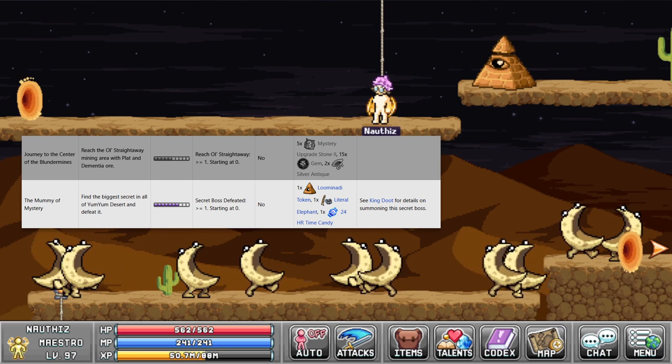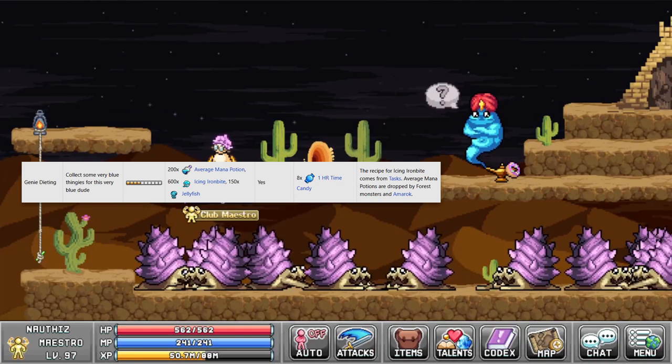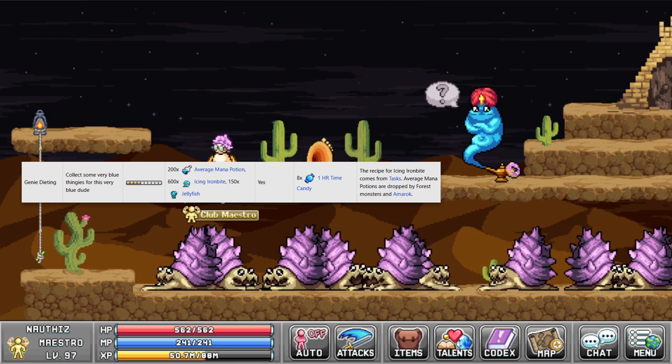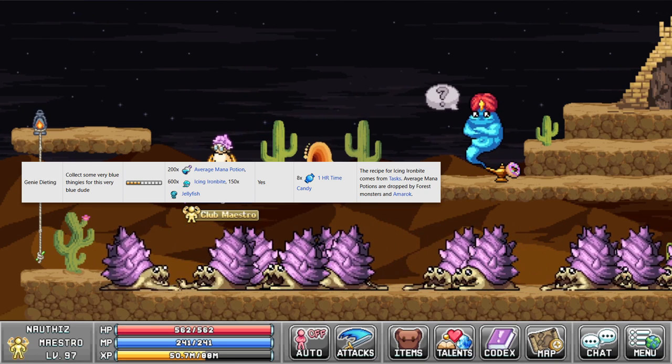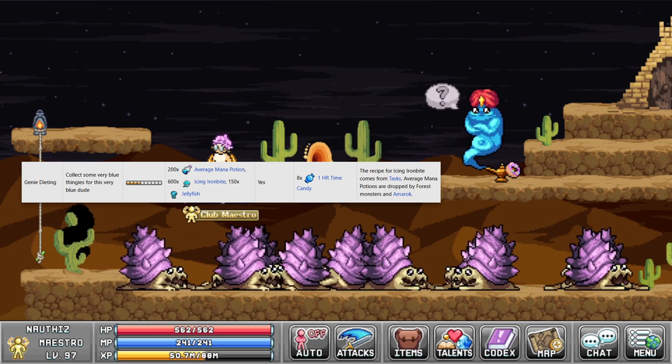If you don't know how to kill king dude, there will be a wiki link about it in the description. Jonat has 1 quest for 8 1-hour candies. For these candies you have to hand in 200 average mana potions, 600 icing iron bites, and 150 jellyfish.